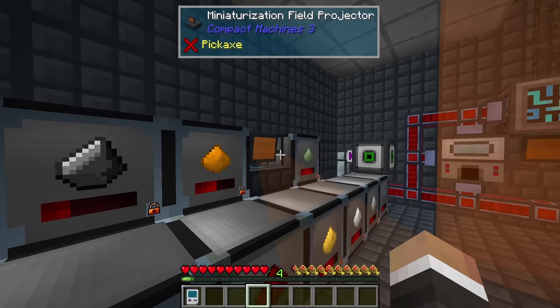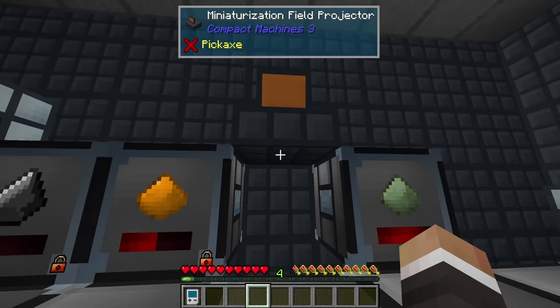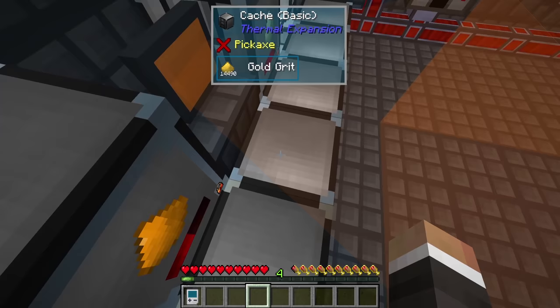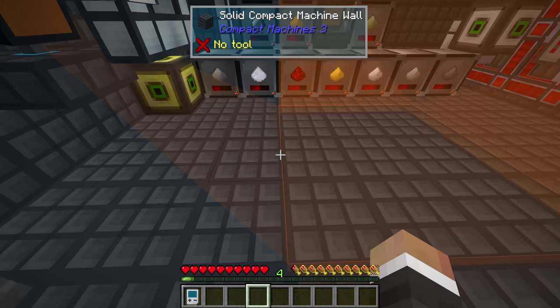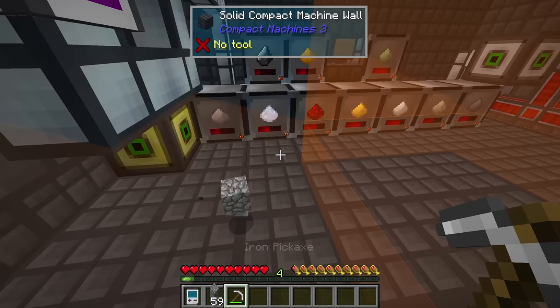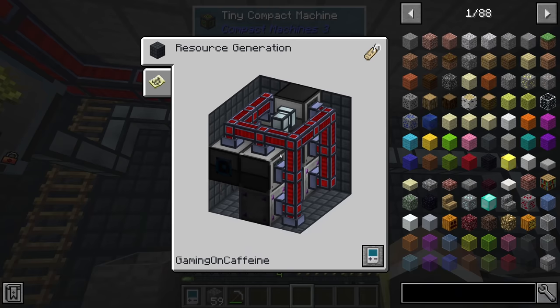Down here is where things get interesting. We have our four miniaturization field projectors, set up at the end of the last episode. I'm going to temporarily move one to get rid of the animation. The key thing to take away is you can build things in front of the field projectors and they still work. You can even put blocks directly in front of them, so long as you don't build anything in the five-by-five area around the machine. There's a little bit of space you can't use, but for the most part you can build in front of these.